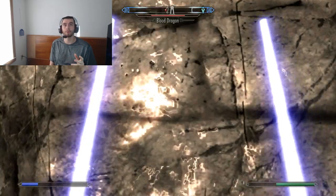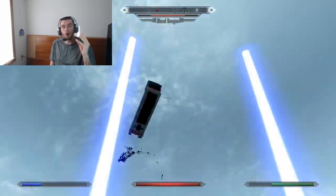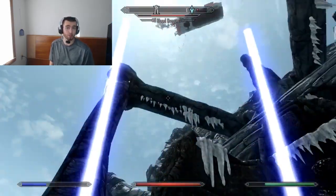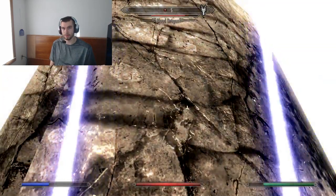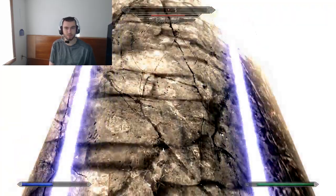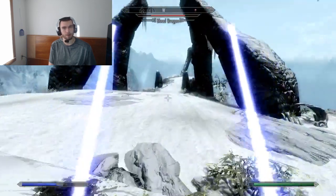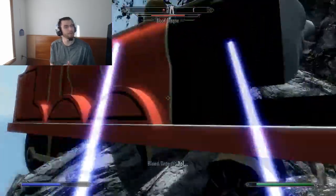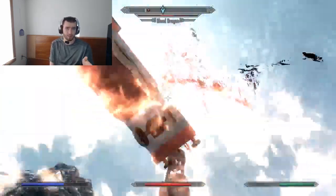My biggest gripe with Oblivion and its combat is how un-unique it is. It's very simple: swords swing faster, maces and hammers do more damage. That's all Oblivion's combat system is. There's some other stuff that silver weapons do, but it doesn't really affect the game much. It's my experience that power attacks with swords are faster, but maces with paralyzing seem to pull it off more.